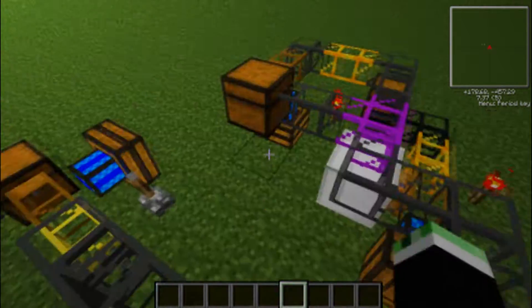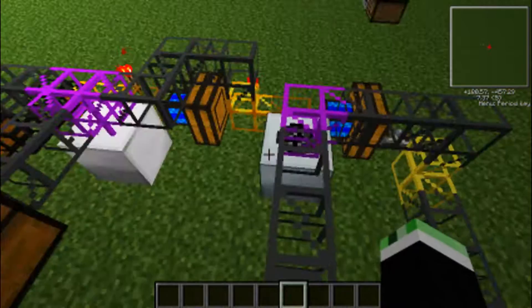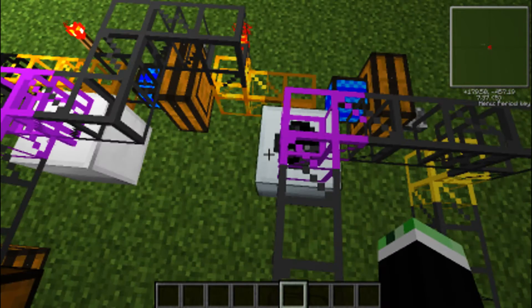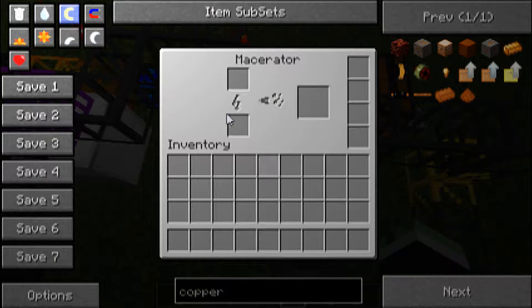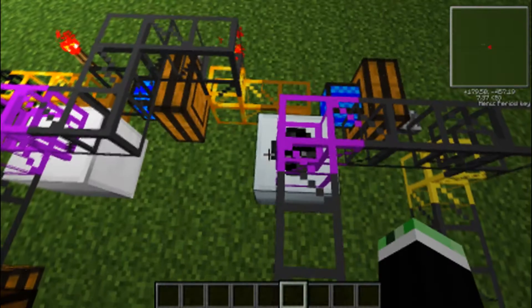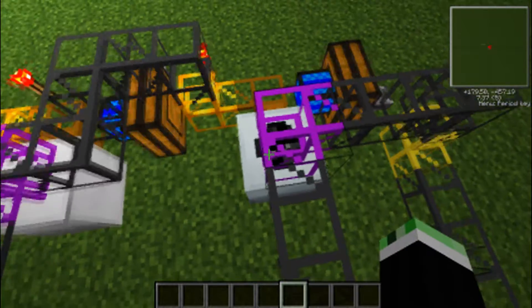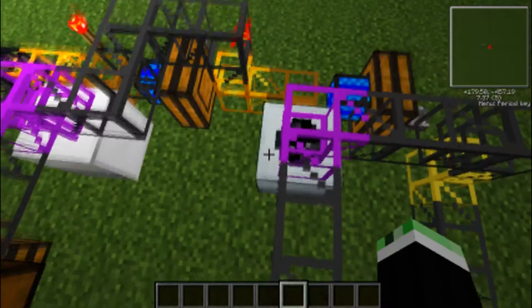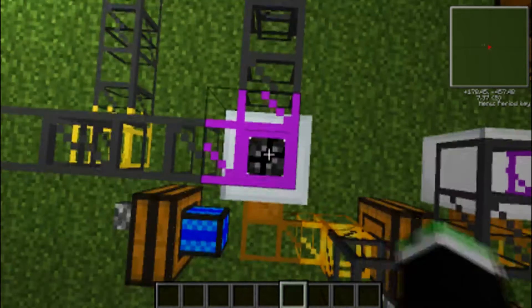You could have something like an overflow in case you're trying to make this fully automated. You put all your ore in here. Now it should start cooking, and then it'll put whatever the output is into here.